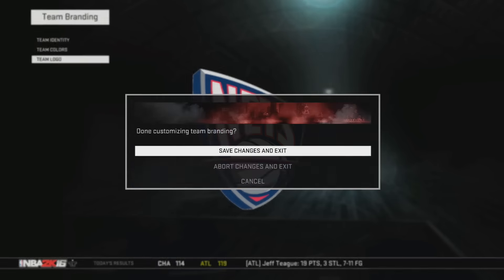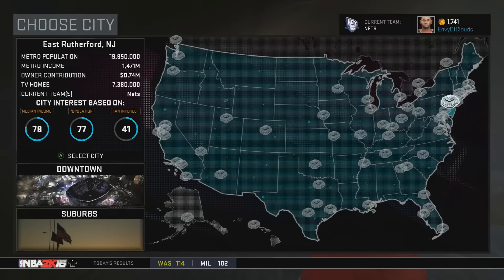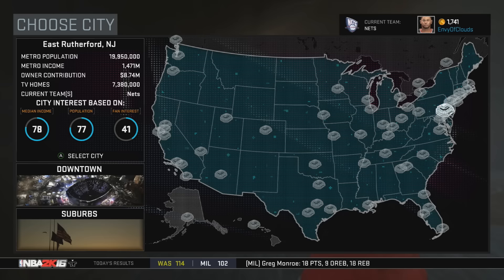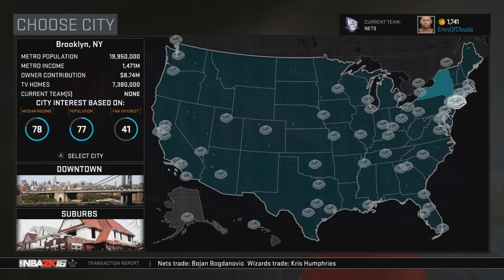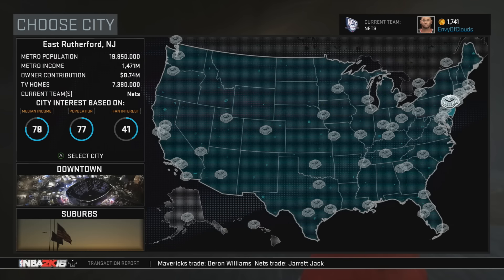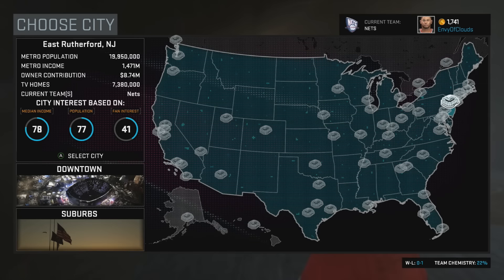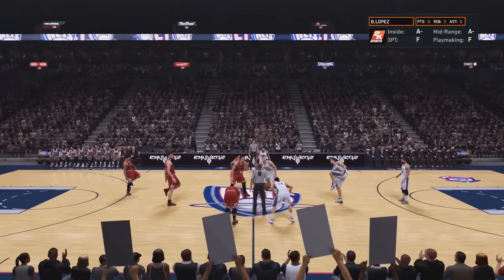Another recently commonly asked question is: how do you get the jersey font to bend like you did in your Supersonics jersey, your Vancouver jersey, and now on this one — the New Jersey jersey? I don't use the font that 2K allows me to use. I have a program, which is Photoshop, and I just use any font that I want there, import it online, and then I can add the image to my jersey.